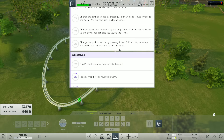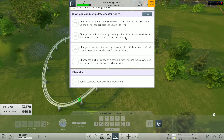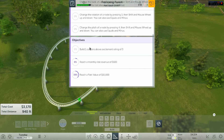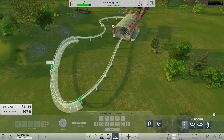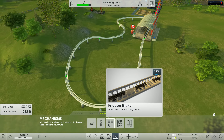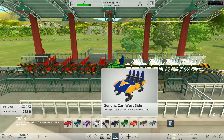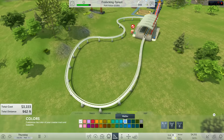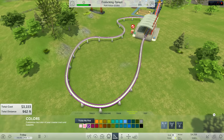Change the height of a node by pressing 1 then Shift and mouse wheel up and down. Change the bank of a node by pressing 2. Change the rotation of a node by pressing 3. Change the pitch of a node by pressing 4. 'Build one coaster above excitement rating of three' — right, I can do that. Oh cool — oh my god, there's so much stuff! I can individually tweak so many different aspects.